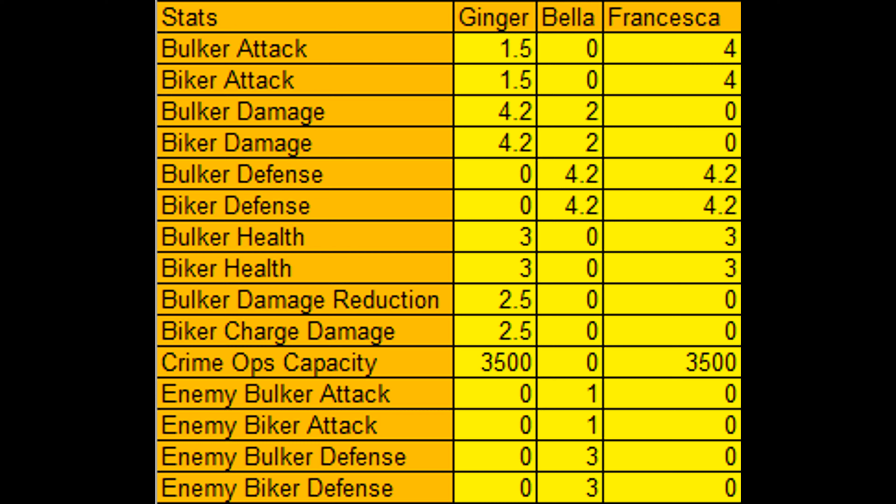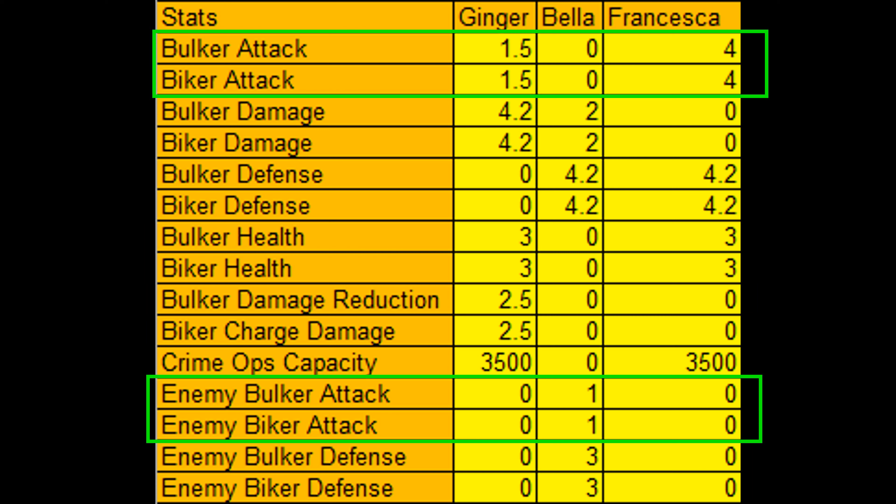Now it's a lot easier to compare them. If you watch my guide on how to compare stats, you'll probably know that damage reduction is the most important stat, followed by damage, health, defense, and then attack.